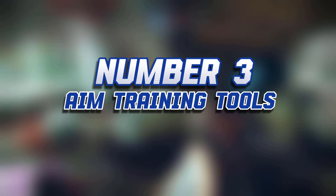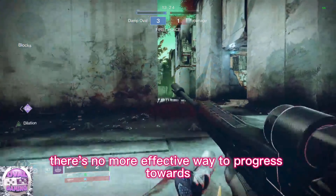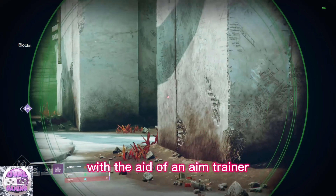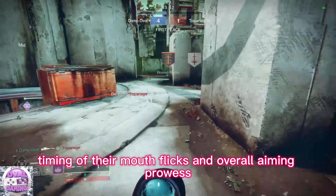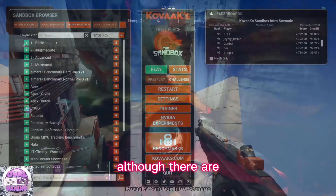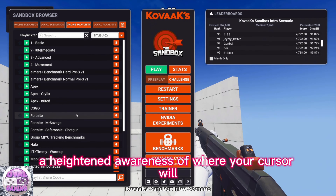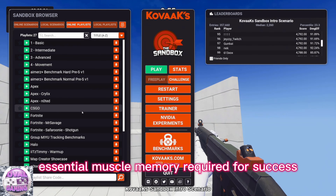Number 3: Aim Training Tools. There's no more effective way to progress towards achieving pinpoint precision in your aiming skills than through dedicated and continuous practice with the aid of an aim trainer. Numerous tools are available to assist in honing the timing of your mouse flicks and overall aiming prowess. Personally, I prefer Kovaak's, although there are equally effective alternatives. Over time, employing these tools grants you a heightened awareness of where your cursor will ultimately land, fostering the essential muscle memory required for success.